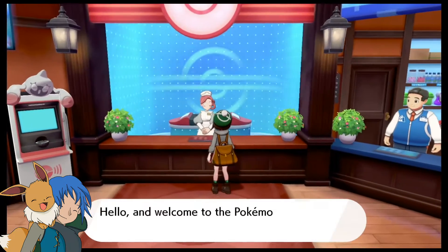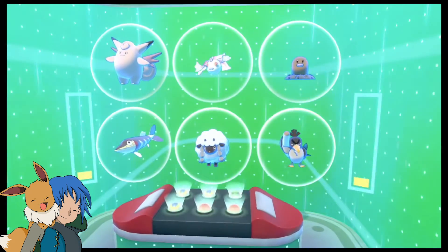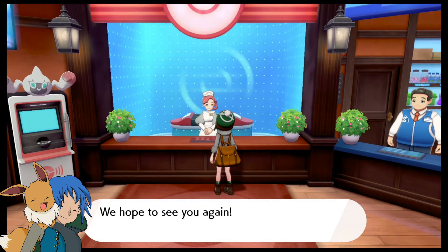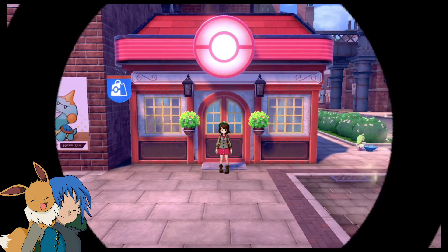Our team actually isn't half bad. It's kind of sad that we have two water types on our team, but the Clefable is really the star attraction here. It's gonna be really helpful during the beginning of the game. I'm here for the gym challenge — stop stopping me, I just want to get to the record shop.